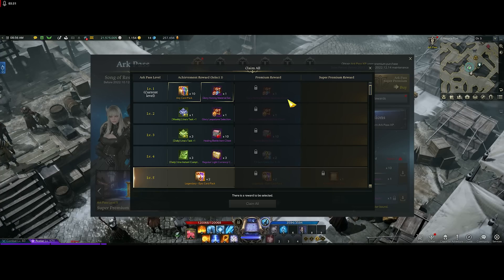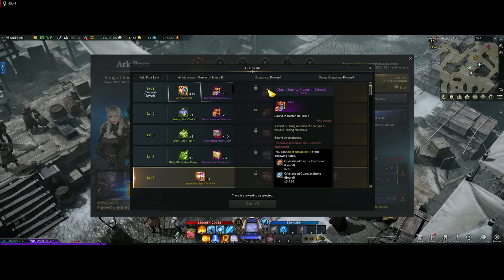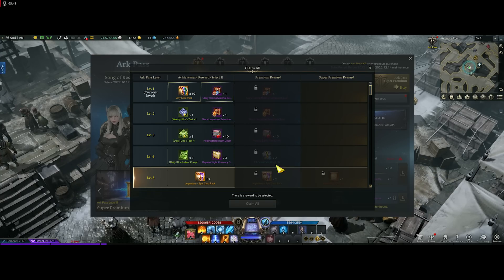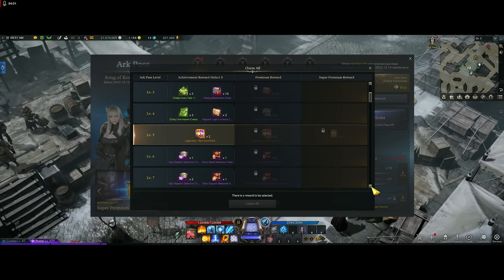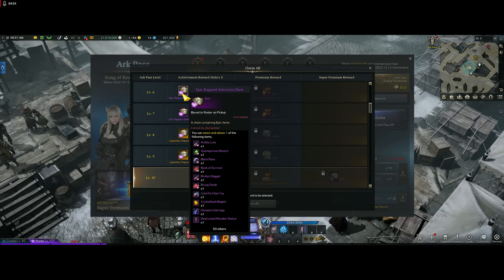The premium pass is $15. I know we've all got free-to-play tendencies, but consider it like a half-year subscription — $15 is not bad value. I've made a video in the past showing the difference between premium and normal rewards; it's just more stuff. If you have $15 and want to support the game, go ahead. The super premium is $30 and adds a wallpaper and some extras, but that's only if you really want all that.